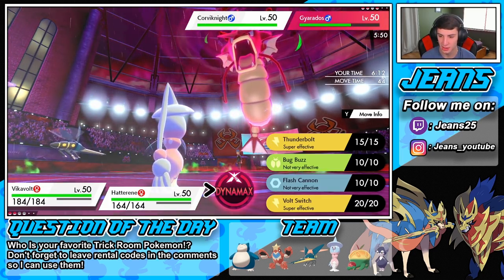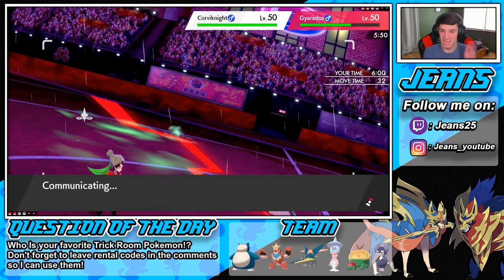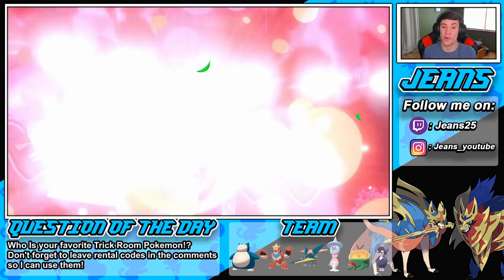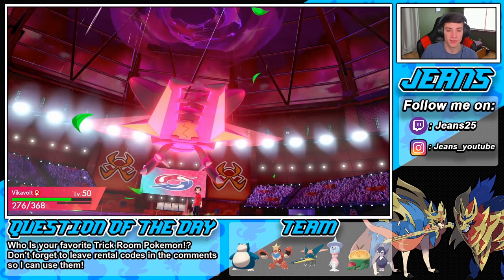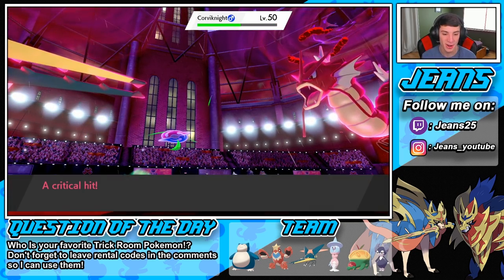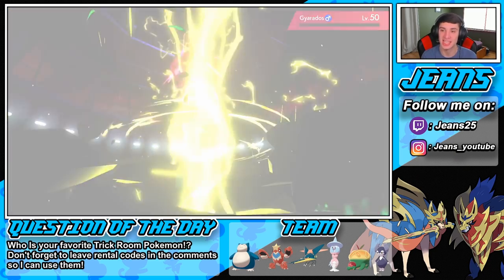We have Vikavolt. It's Coalossal — thank you very much. I'm going to Dynamax and go for Max Lightning to probably take out Gyarados, then roll into a Mystical Fire. The rain won't help the fire move much. Max Lightning comes out — bye bye Gyarados. His Hatterene had Mirror Armor, so the special attack drop bounces back. Gyarados is out, and it's a Coalossal — not too worried. Goes down to a 2v2. Iron Head could be scary but I think the wiki berry can eat it. He goes for Iron Defense — we're both special attackers, that does absolutely nothing.